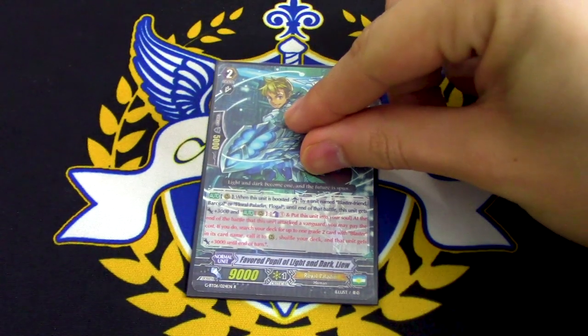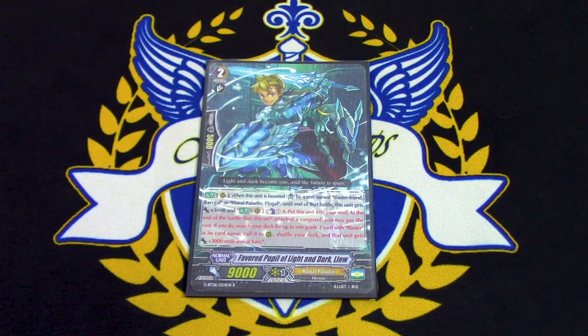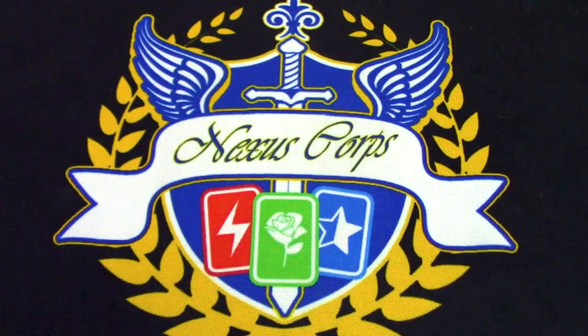Last for Grade 2 is 1 copy of Lue. Lue's skill: if it's boosted by Blaster Friend Barkle or Floral Paladin Flogal, you can Counterblast one, move it to the soul, search for a Grade 2 unit with Blaster in its name, call it, and it gets 3k. This helps you search for any missing Blaster Grade 2s. You usually call it after Blaster Blade since you probably have Blaster Friend Barkle in the same column to Countercharge and repay its cost.